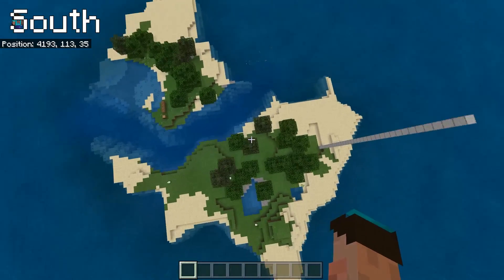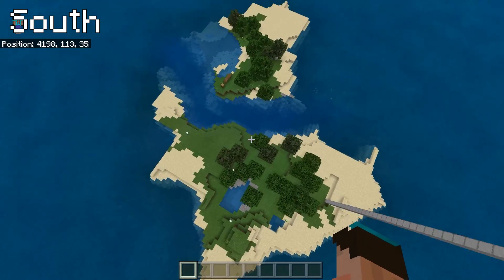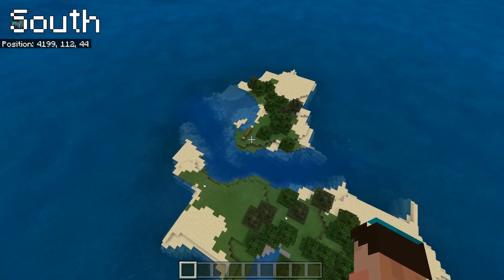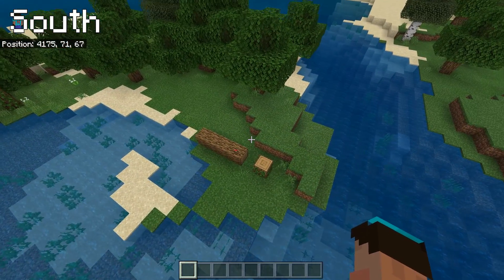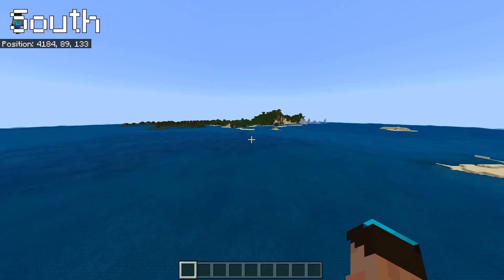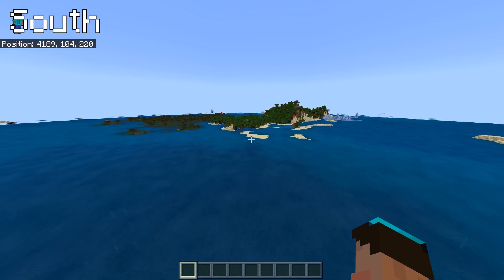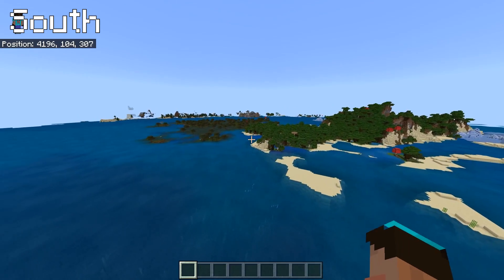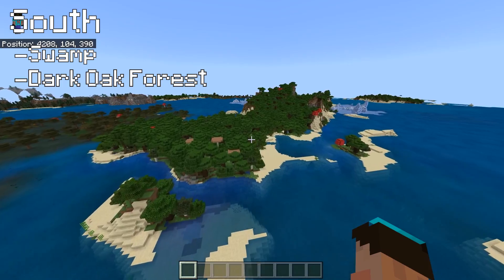Heading out south from the little island - and it's actually quite a nice little island, you could do island survival on that quite simply. There's a bit of a tilted tree, exclusive to bedrock, don't get that in Java - I really like that. Heading south, your Z coordinates go up fast. You've got a decent-sized swamp, a dark oak forest, a little bit more ice. Again, this is a totally frozen seed. You've got mountains over there to the left.